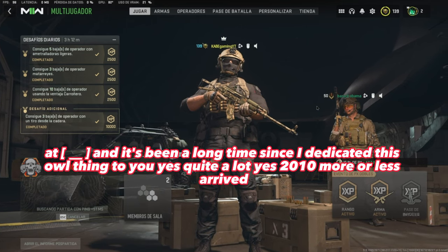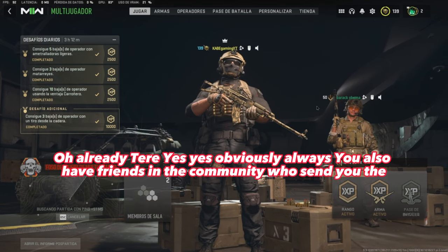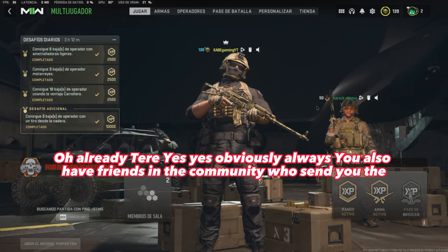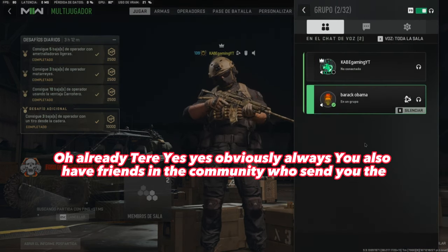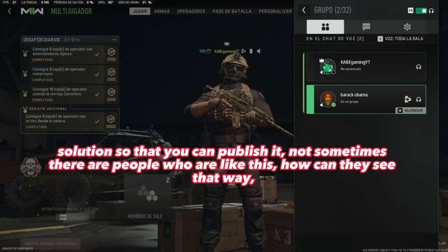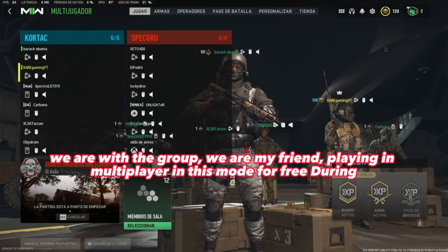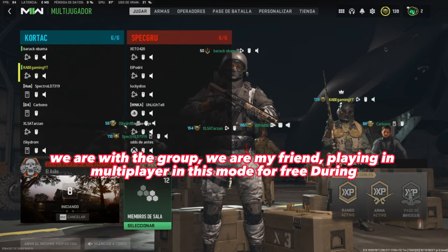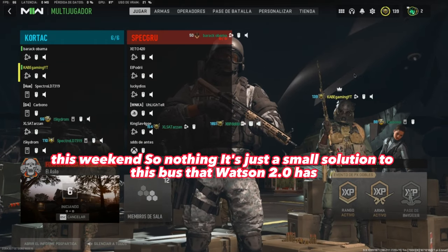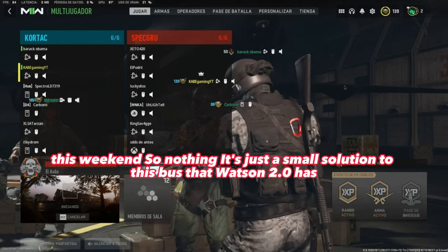The one who doesn't pass it to the leader in time gets expelled. It's been a long time since we've been doing this — around 2010 or so. Obviously you also have friends in the community who send you solutions so that you can publish them. Anyway, here we are with the group, my friend and I playing in multiplayer in this mode for free during this weekend. It's just a small workaround for this bug that Warzone 2.0 multiplayer has.